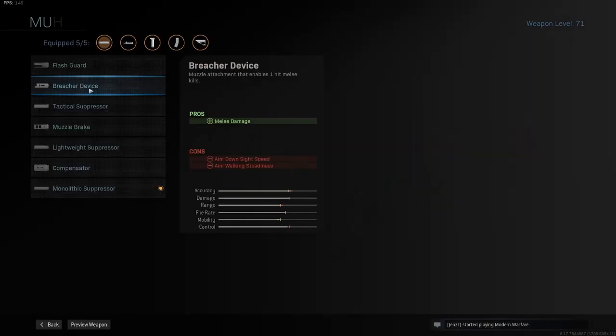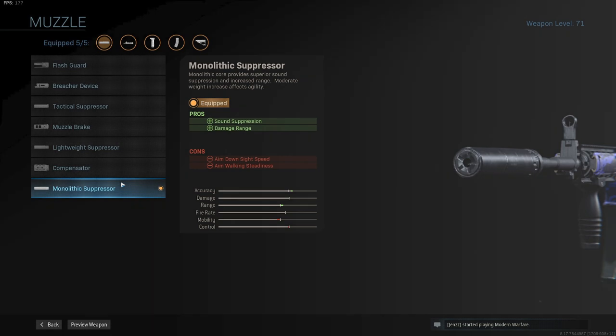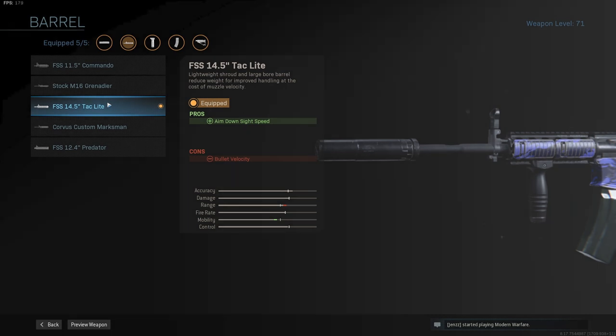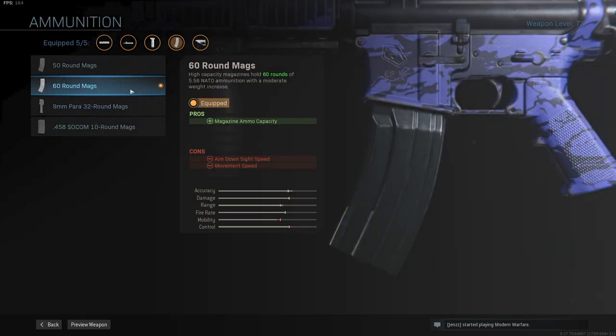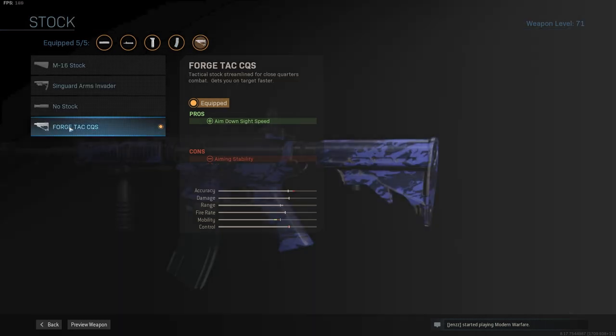The first thing I did is changing the flash guard into the monolithic suppressor for more range and the very important sound suppression. I will keep the FSS 14.5 TAC light for the fast ADS speed. Also the Ranger foregrip will be on my build for recoil control and aiming stability. I did swap the sleight of hand for the 60 round mags — I will always prefer more in the mag compared to faster reload, especially in Warzone. And I also kept the forged TAC CQS for more ADS speed.